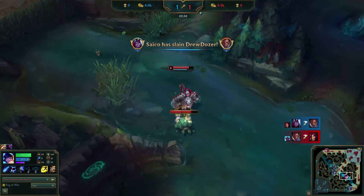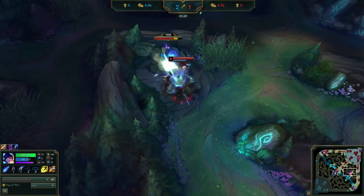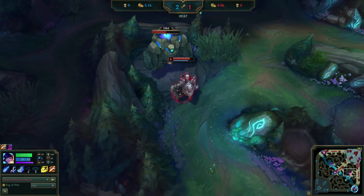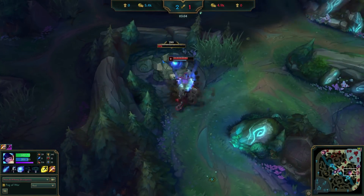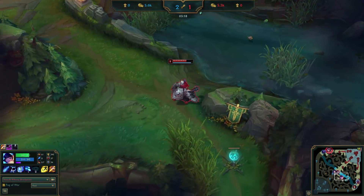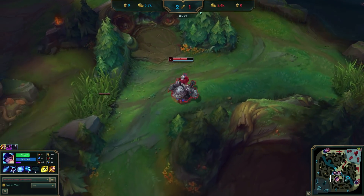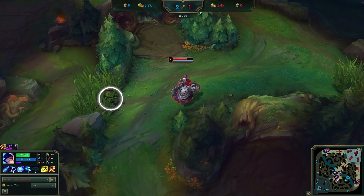The scuttle is dead, and he heads over to the blue buff and into the enemy jungle as planned. Now that Nunu is in the jungle, he immediately places his ward at the opposing jungle entrance. This is one of the key things about this route, because it allows you to get a deep ward on the enemy jungler to lower the chance of any surprises.